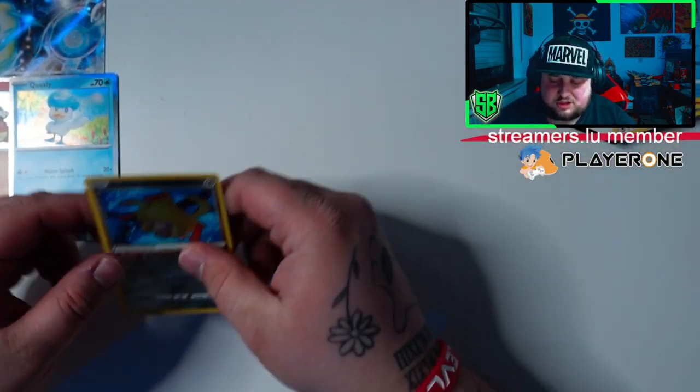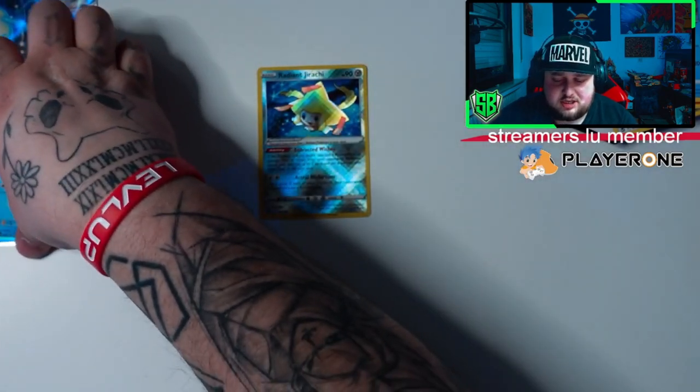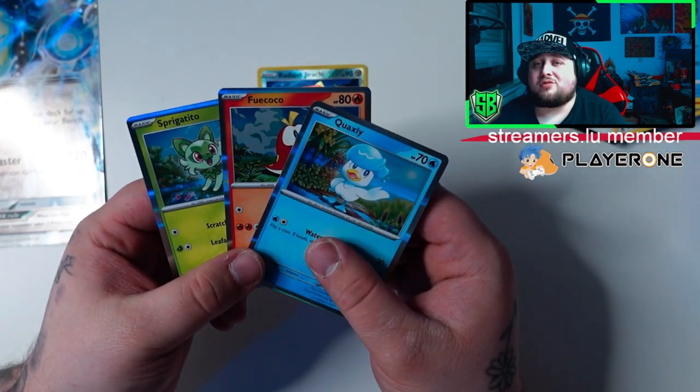That's it for this video guys, I hope you enjoyed it. Here's our big pull — Radiant Jirachi! And of course we got the three promo cards: Sprigatito, Fuecoco, and Quaxley. Let me know down in the comments what your starter was.